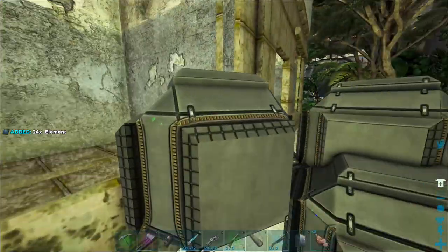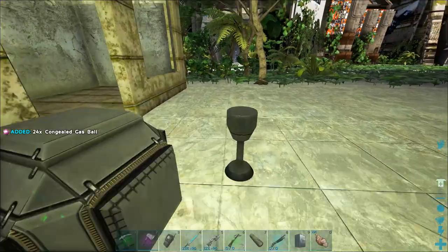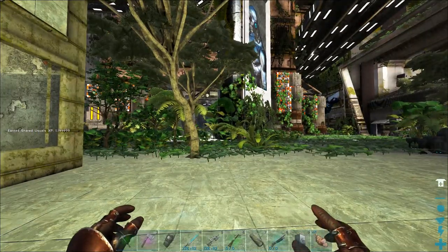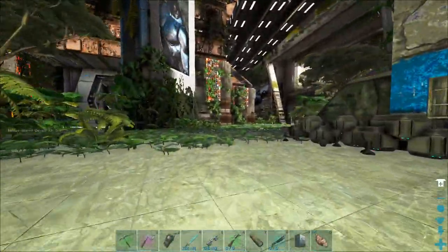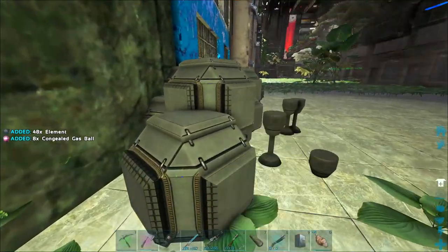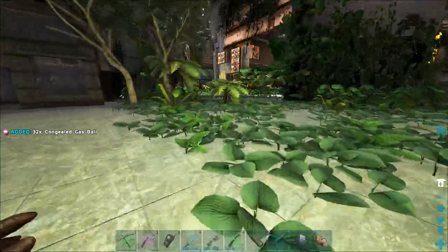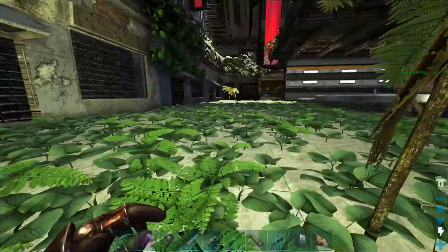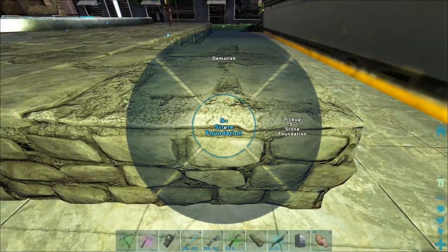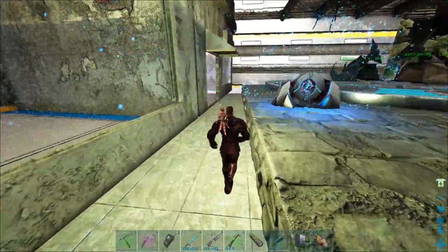It's about eight element per pop — we're just gonna grab all of this. These barbell-looking things hold congealed gas balls, so if you're looking for those, that's where they are. Gas nodes will be added later but for now that's how you get your congealed gas balls. The next update it's gonna be rough to be in here; right now it's a piece of cake so we're taking advantage and collecting everything as fast as we can. I made an S+ vault so let's place it here.